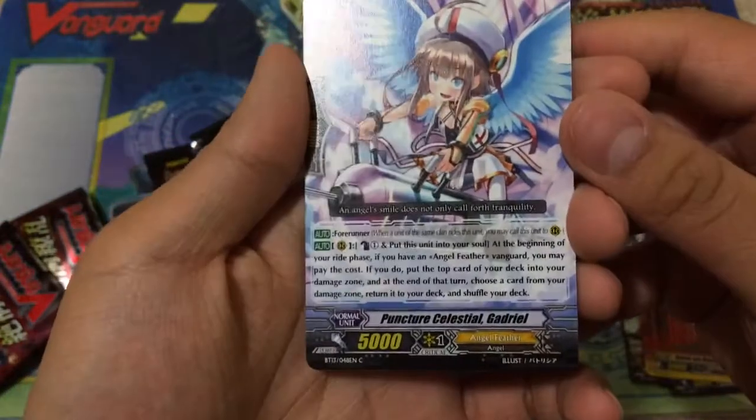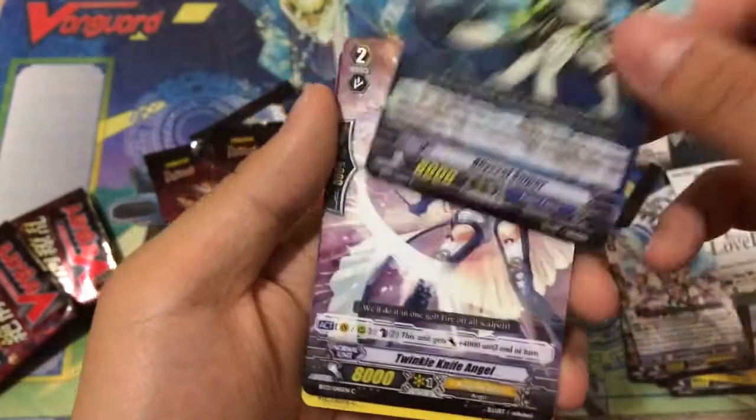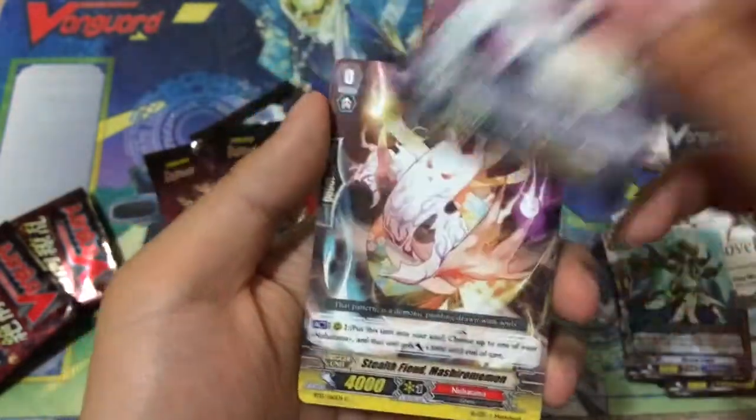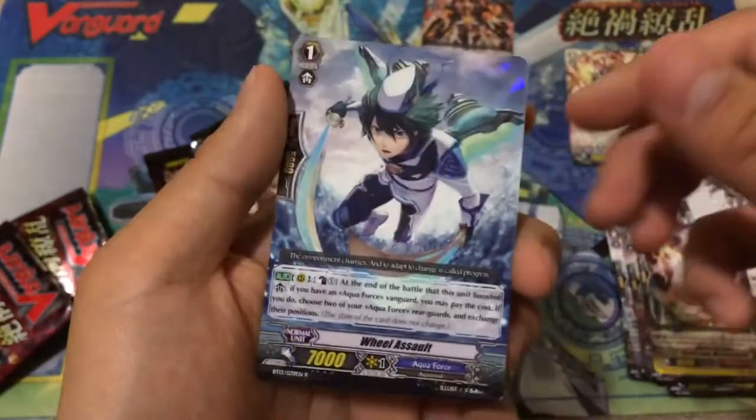Second pack: we have a Puncture Celestial Gabriel, Gadriel, Abyssal Sniper, Twinkle Knife Angel, Stealth Fiend Mashiro Momon, and a rare Wheel Assault.